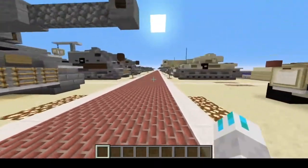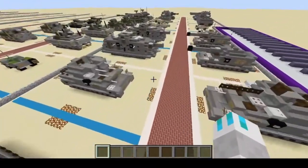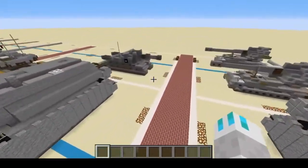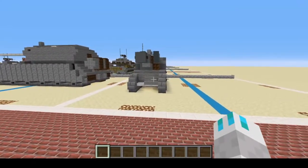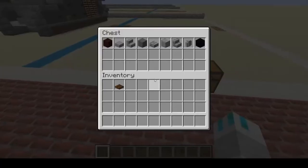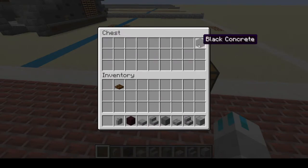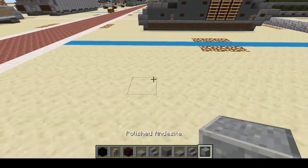Anyway, let's head down to Germany. Here we are, and we can look at all the tanks we've done so far — so many tanks, panzers, armor. Here we are at the Geschützwagen B2. We're going to need some polished andesite stone bricks, stone brick slabs, cyan terracotta, stone stairs, stone slabs, nether brick, andesite wall, and black concrete.